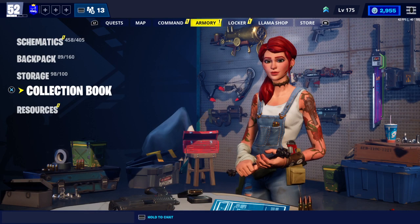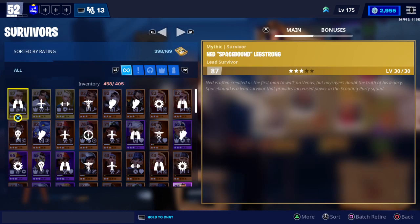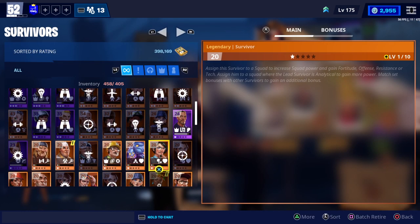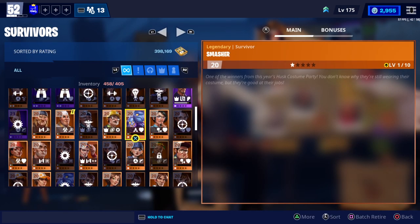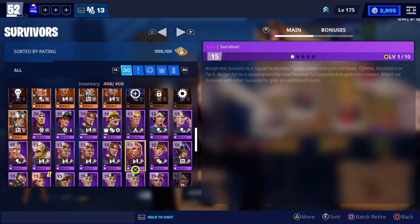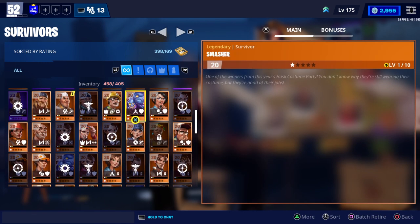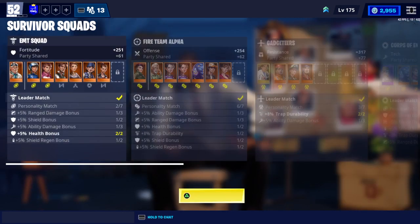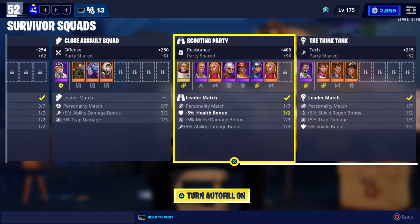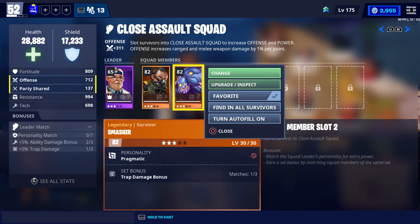You need to go ahead and go into your Command, Survivors, Manage. You will be able to find a bunch of your survivors. As you can see, I already have a Smasher, another Smasher, and another Smasher — I have three of them. But you may not be able to see some of your needed survivors if they are currently in the squad. So go ahead and check through here.